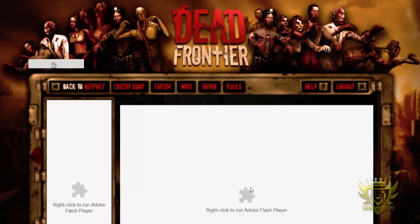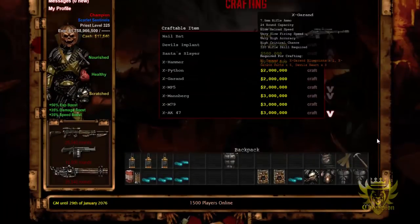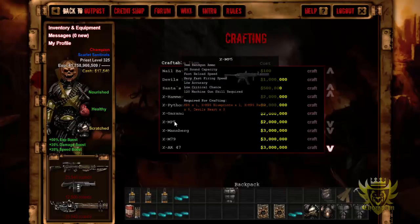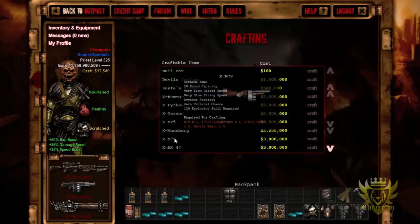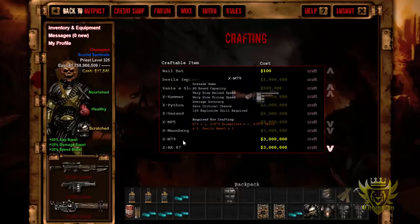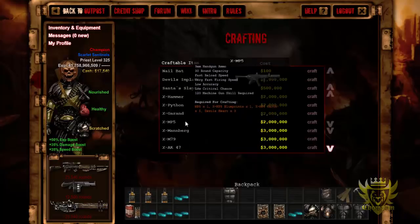I'm going to go over the ammo type for each weapon quickly. The Python is .357, the Garand is 7.5, the MP5 is 9mm, the Manberg is 12 gauge, the M79 is grenade ammo, and the AK-47 is 7.5. It's pretty interesting that he made some of these weapons use 7.5 ammo, and the grenade launcher uses regular grenade ammo instead of heavy grenade ammo. These are all post-beginner weapons, so he's probably just continuing that trend.